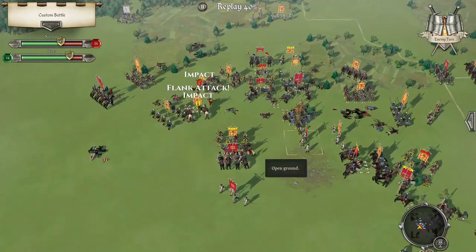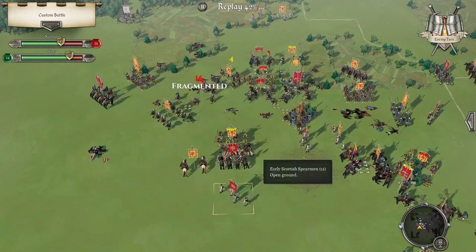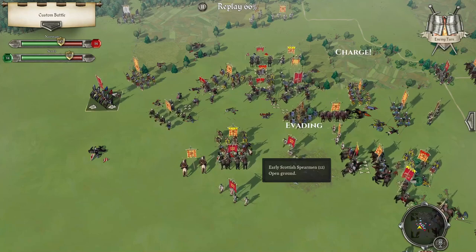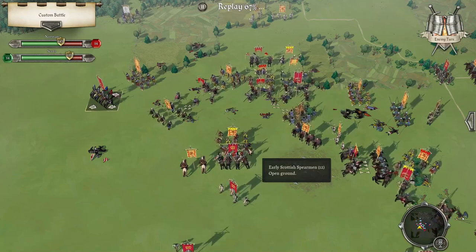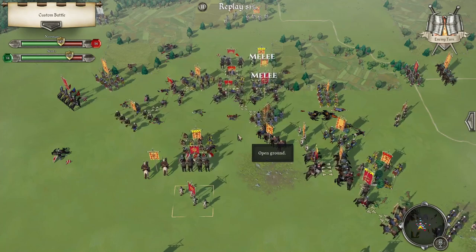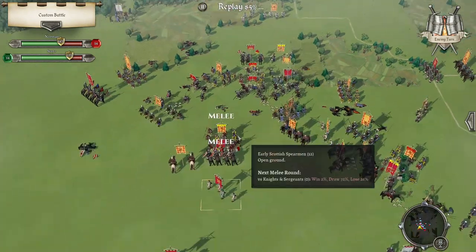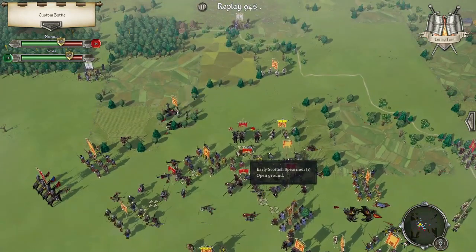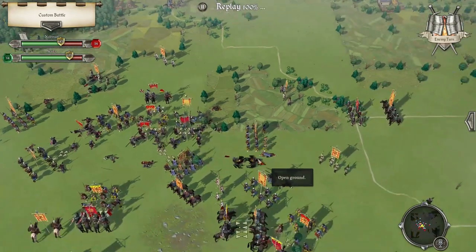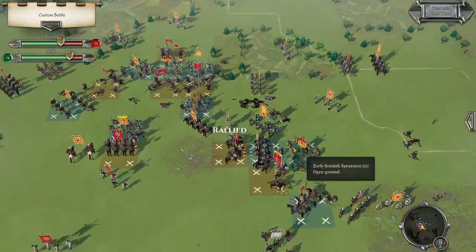I'm just going to draw them out for a couple of turns. Get out of here. This drop here would help me tremendously. The army cavalry is going to sit steady.